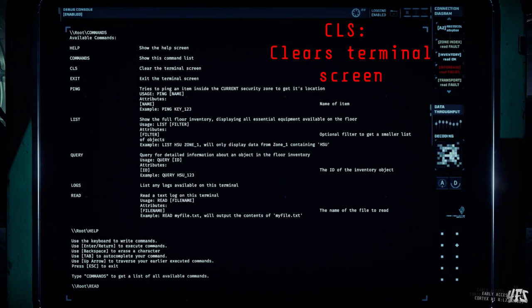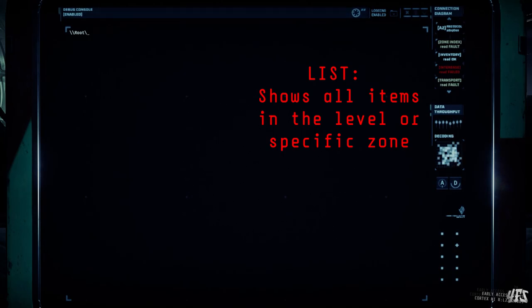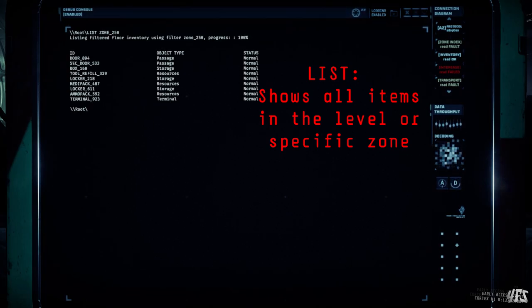And now we're going to get into the juicy stuff. The LIST command is a crucial command that will show all items and inventory in the expedition. On its own it's not that useful because you'll have no idea where exactly those items are — just that they exist. What you can do is write a specific zone after 'list', such as 'list zone_250'. This will bring up a list of only the items in that zone, so you can double-check if you've missed any loot or check if there might be decent items and resources behind a nearby door.